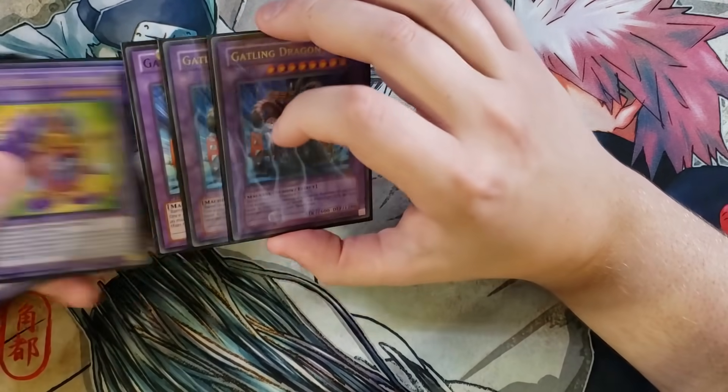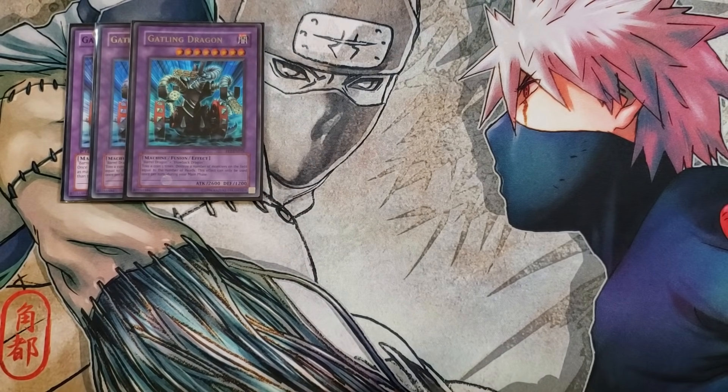For the extra deck, we're playing three copies of Gatlet Dragon, one of the best boss monsters in the deck. It requires a Barrel Dragon and a Blowback Dragon to summon. You toss three coins and destroy a number of monsters on the field equal to the number of heads — a great effect to pop monsters. The downside is you must pop exactly the number of heads you hit, so you usually want to use this when your opponent has enough monsters on the field to absorb the pops, otherwise it risks destroying itself.